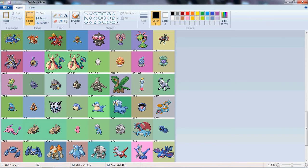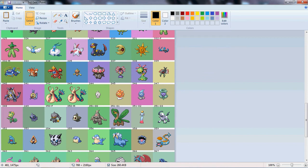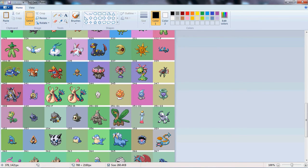I have a few shinies in Black and White 2 because I got both games. I've been thinking of doing all snakes — Milotic, Dragonair.